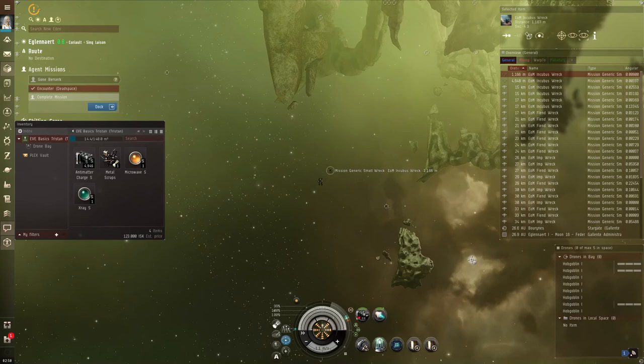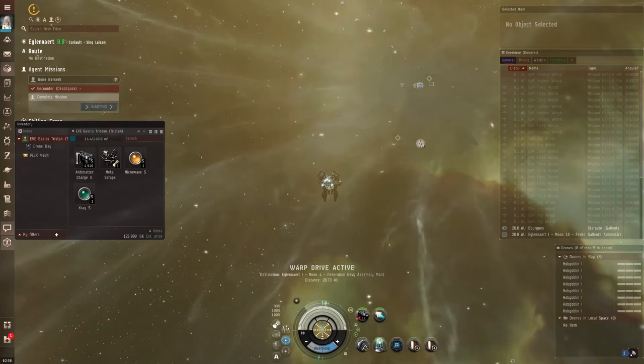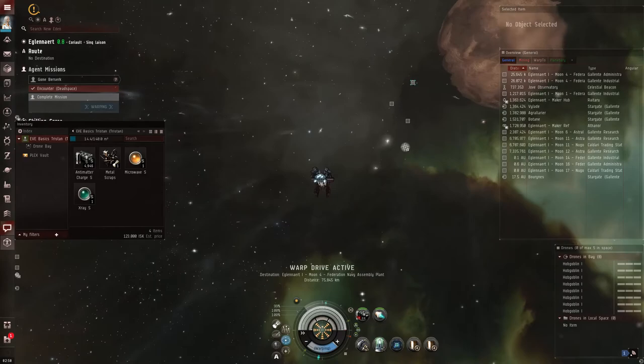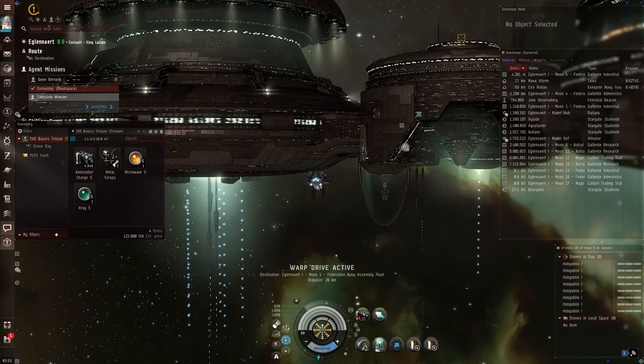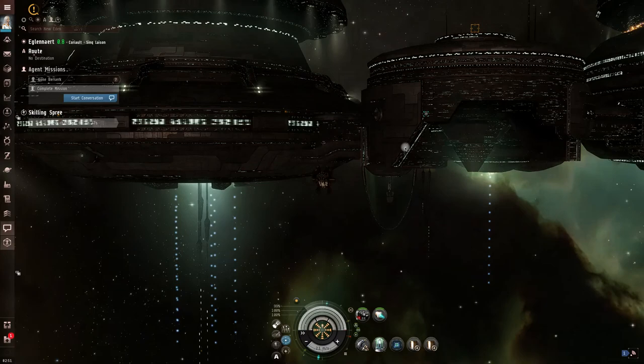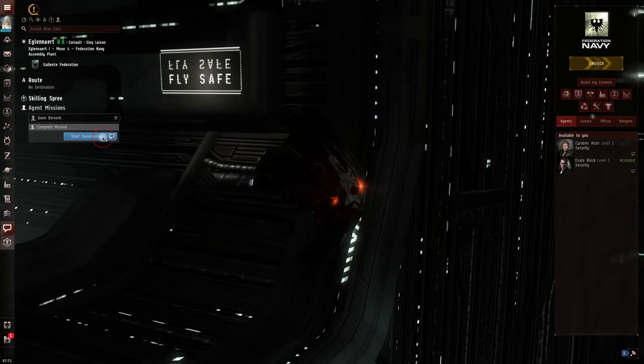Before warping back, hit Shift+R to recall all drones - leaving drones in space will make you sad. Then I'll click Dock since my work here is done. That's the basics of combat in a drone ship with railguns. There are great websites that let you know what a mission will be like ahead of time - not really relevant until level four security, where you can actually lose your ship if you're not prepared. Use a mix of orbiting and Keep at Range depending on your ship, and you should be in good hands.